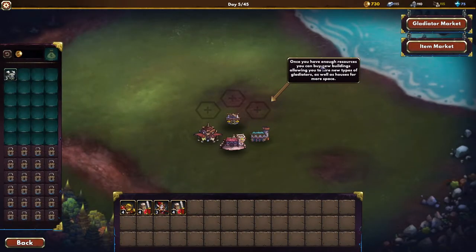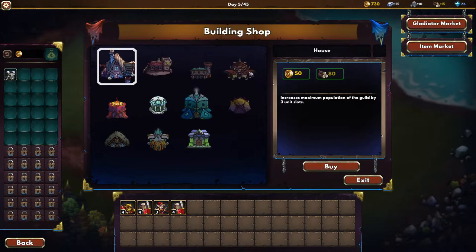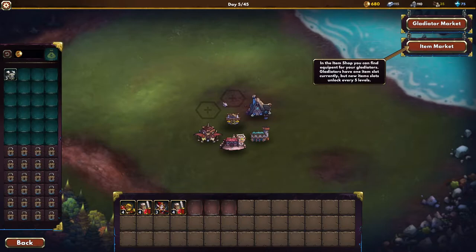Let's go back to our guild. Once you have enough resources, you can buy new buildings, allowing you to hire new types of gladiators as well as houses for more space. We can buy four buildings right now. A house increases maximum population of the guild by three unit slots — we need that. Now we can buy more types of gladiators. Temple of Light: able to hire priest gladiators.